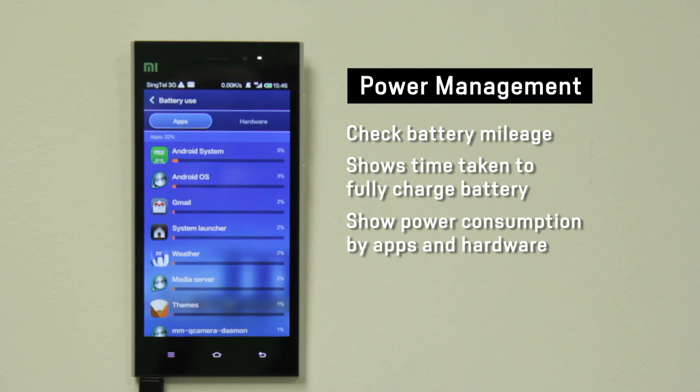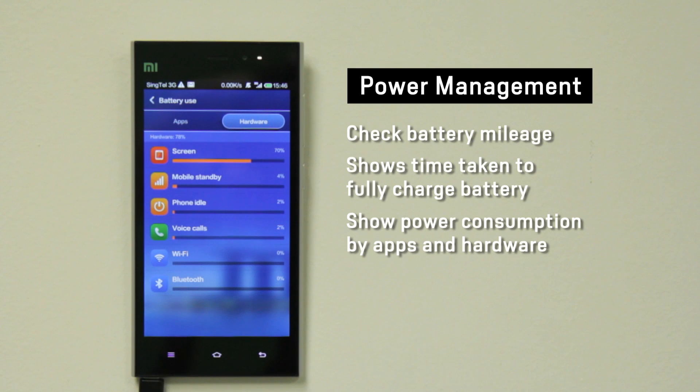You can also check the power consumption of your device via apps or hardware. These show the apps that are draining your battery, and these show the hardware parts that are draining the battery.